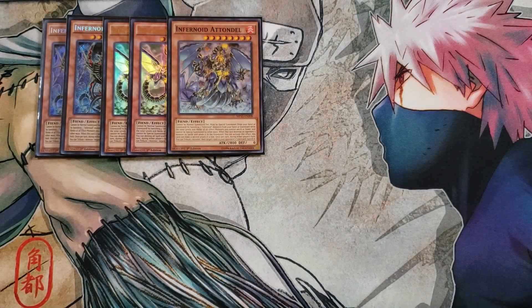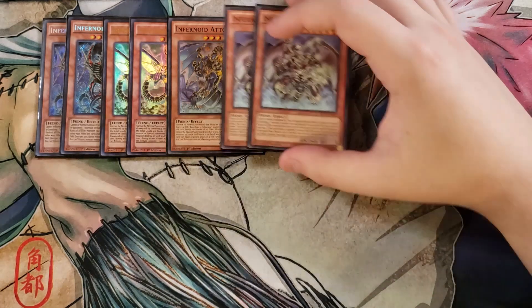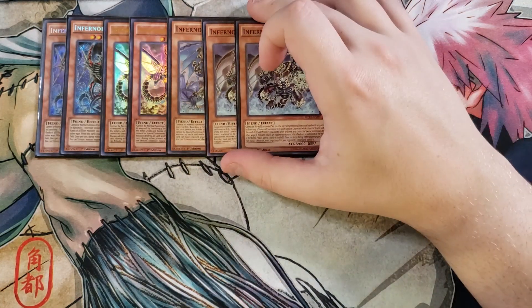When Ontadel destroys an opponent's monster by battle and sends it to the graveyard, it can make a second attack in a row. It also shares the effect that once per turn during either player's turn, you can target a card in your opponent's graveyard and banish it. We then play two copies of Semestis — Semestis is really good and easy to summon.